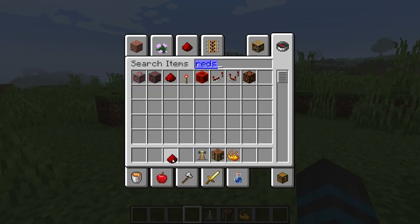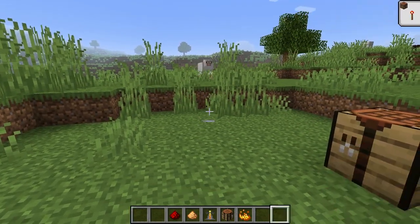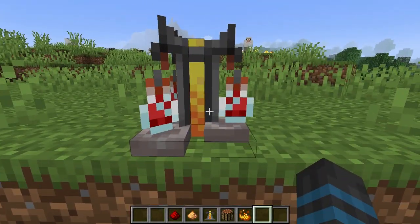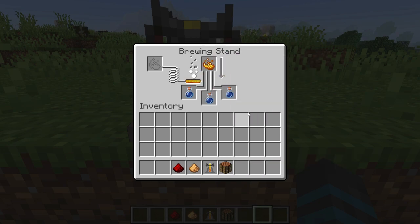We have both redstone and glowstone in our inventory now. These two we will use differently than we will the next ingredient, which is blaze powder. So when this makes that sound, come over here, place the blaze powder, and now that will start to brew. You have to wait for it to get all the way to the bottom.